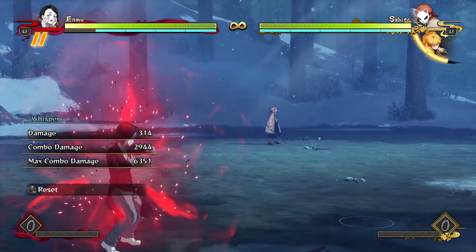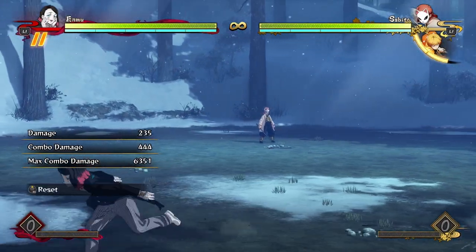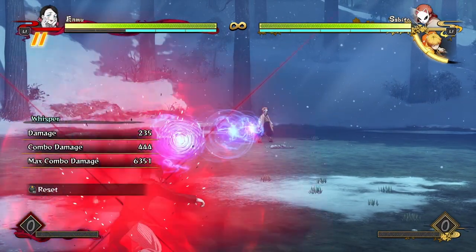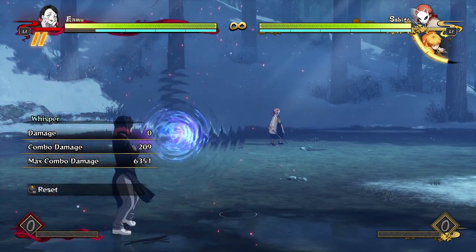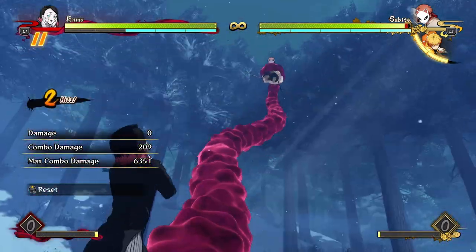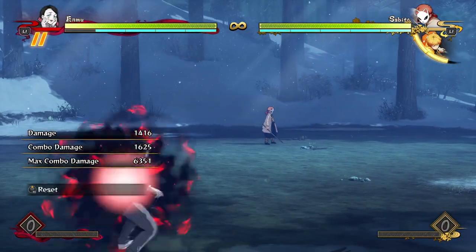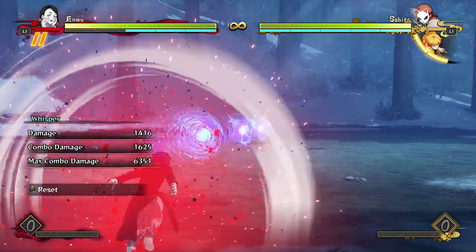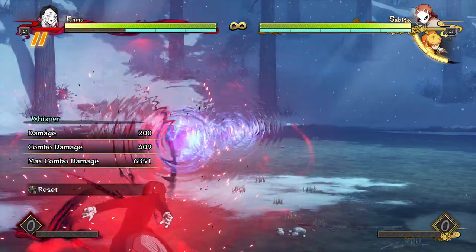He does have the option of throwing all three projectiles, though the second and third have a lot more recovery, so if you want to dash in you'll have to dash cancel them, which costs meter. But having all of these projectiles on screen leads to even more ridiculous resets and shenanigans — they have amazing tracking. You can throw in a grab between three projectiles, or just dash in and do regular attacks or an unblockable. It's so stupidly amazing.